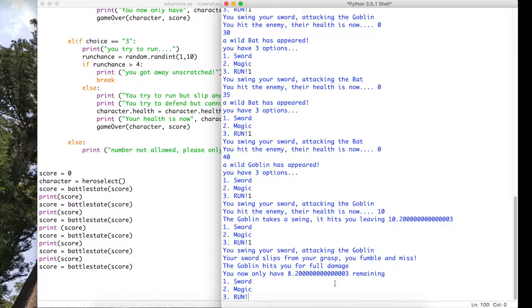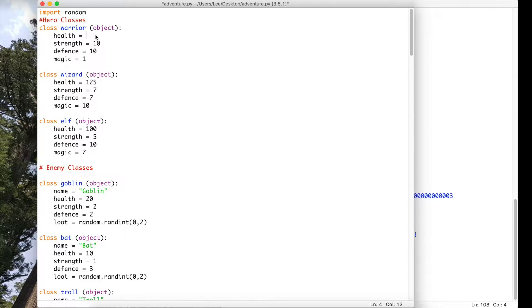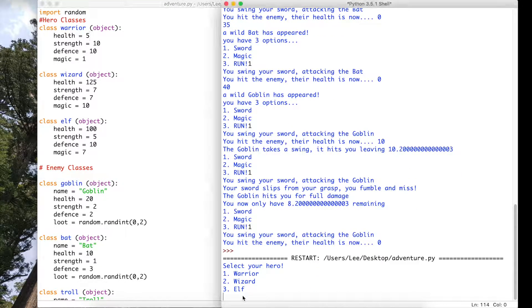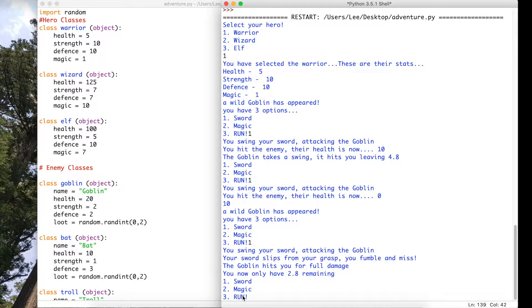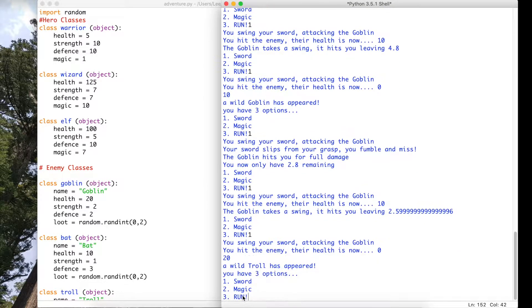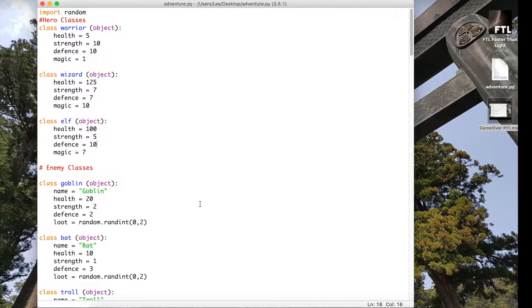Let me try to trigger the game over loop. I didn't take enough damage, so I'm lowering my character's health to trigger it. We start at 10, go up to 20, then I die fighting the troll — so I don't get the troll's 15 points. The game over is triggered and it takes my score of 20 from defeating the two goblins and displays: 'you have scored 20.'